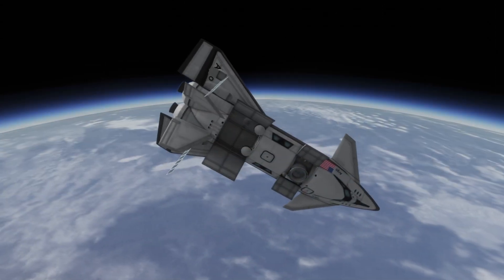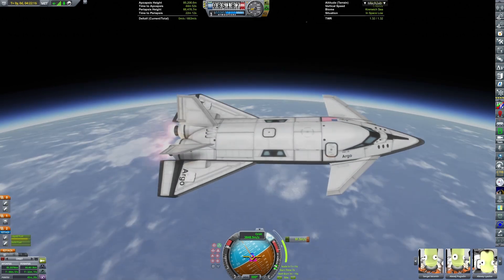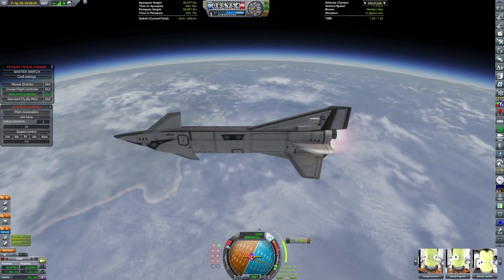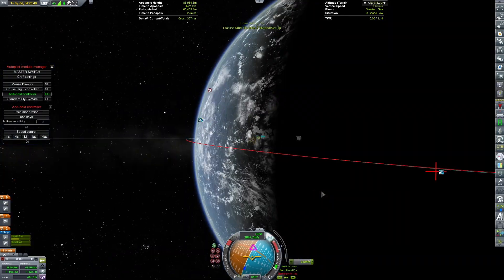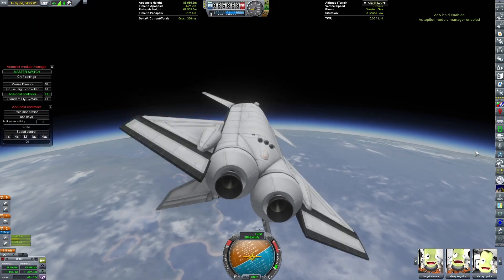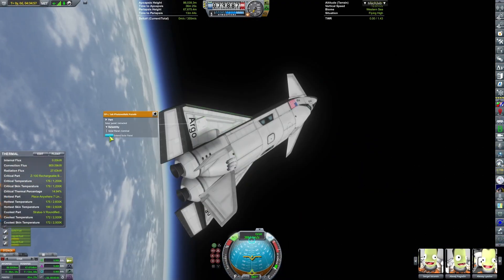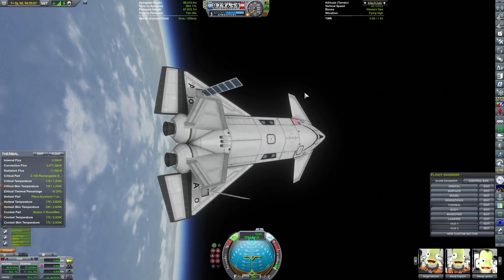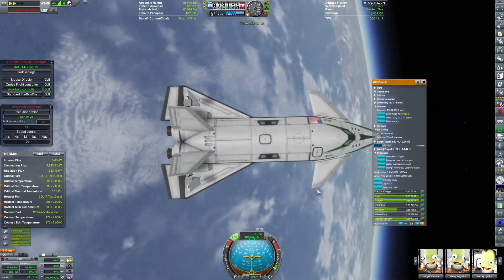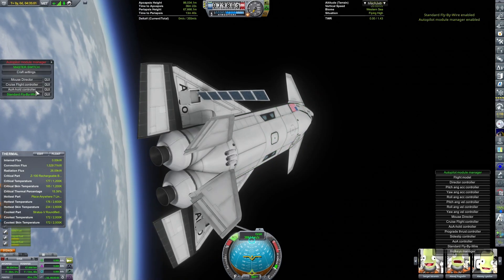The shuttle can undock and deorbit. I'm not aiming for the Kerbal Space Center — I'm aiming for a Kerbal Constructs runway that just happened to be a more convenient location. I actually had to do two burns to adjust my trajectory. For some reason, the heat tolerance of these Mark II parts in my save has dropped for no reason, and during some re-entry attempts the craft melted. I was just barely able to get it through the atmosphere without melting — this is the successful attempt you're seeing now.